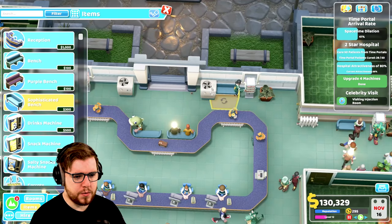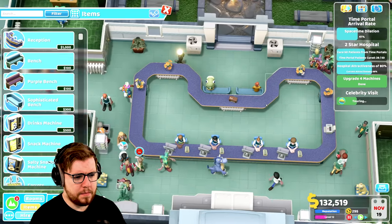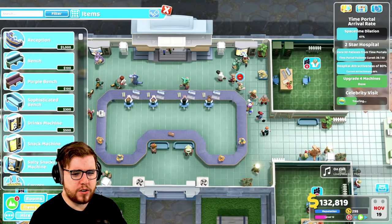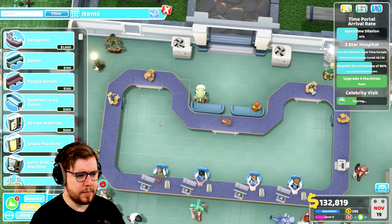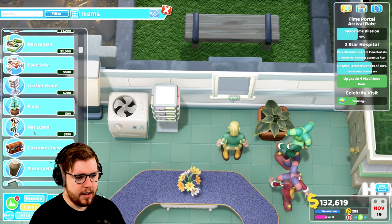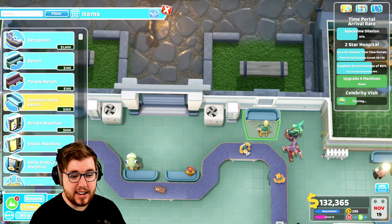I could probably squeeze some chairs up here as well if I move things around a little bit. Let me move this leaflet stand down beside the bin - not exactly the most luxurious place for it, but it's where it's going to live. We've created a bit of a problem here - we need to make sure we're not blocking these spaces too much because these are relatively narrow corridors. So having anything there is going to be less than ideal.